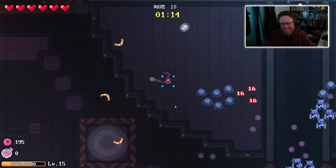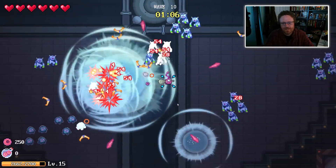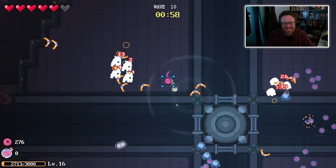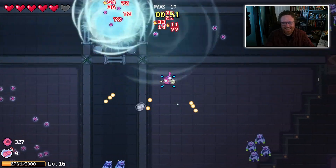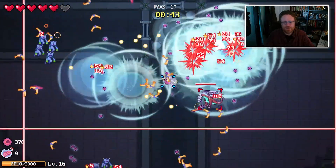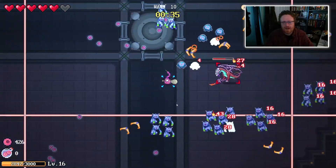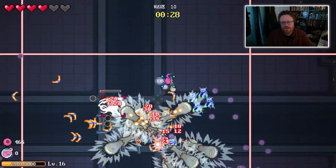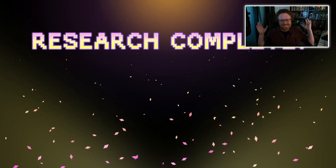Warning. Am I trapped inside this grid? There's a boss! It looks like I am trapped in an ever-shrinking area with this boss. There we go — we got him. Research complete! We are successful. So the time was 31 minutes, Stage 0, survived 10 waves, Prototype level 17. Let's go back to the main menu.